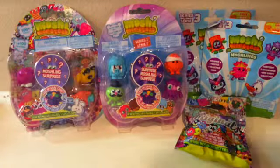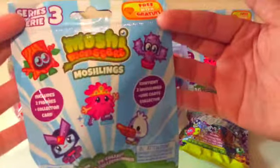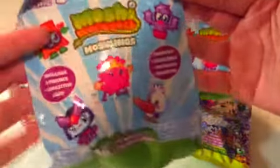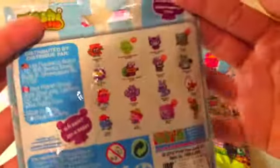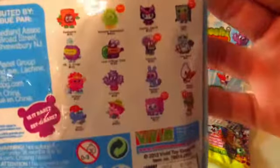So today I will be starting off with the Series 3 Blind Bags. Here is what the Blind Bag looks like. It is Series 3, and it includes two Moshlings, a collector's card, and a secret code. This was $1.98 at my local Justice store. There are 16 to collect in the Series, and I am super excited!